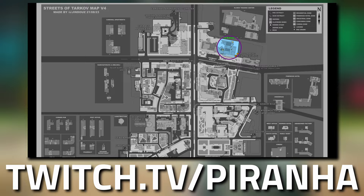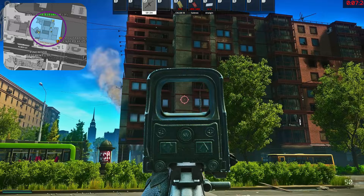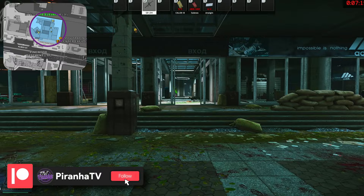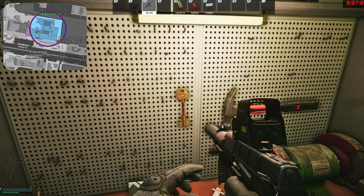There is one hard spawn, but understand that it's not guaranteed. We are here on Streets right now — this is Pinewood Hotel right there, and this is the shopping mall. What we're going to want to do is head straight in. You can see there's a kayak on the stairs, and underneath the stairs, just behind here, is where the key spawns on this rack. As you can see right here, it is here.